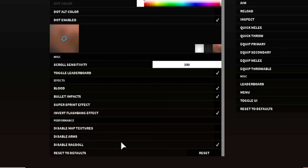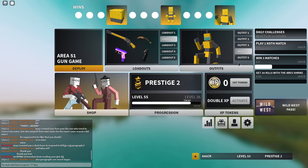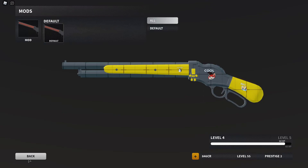I didn't notice a big change with disable arms, but I do see a little difference with the ragdolls, so that's why I have it off. With the map textures I don't see much of a difference, but that's because of my PC. If you guys are having performance problems, you should totally check those options out and uncheck them.